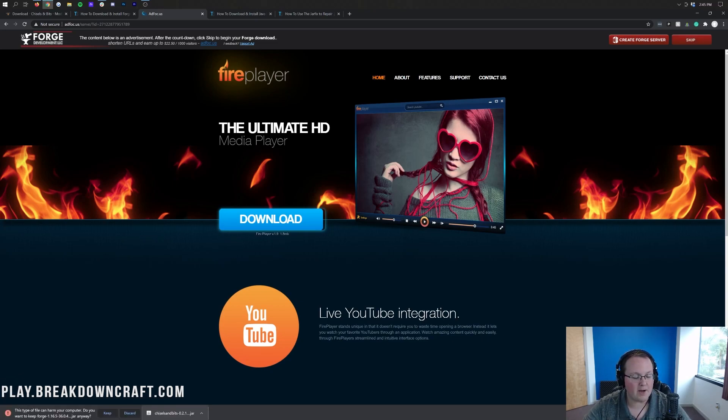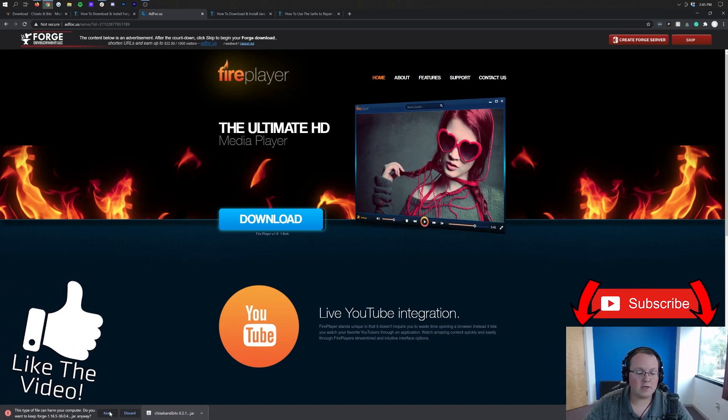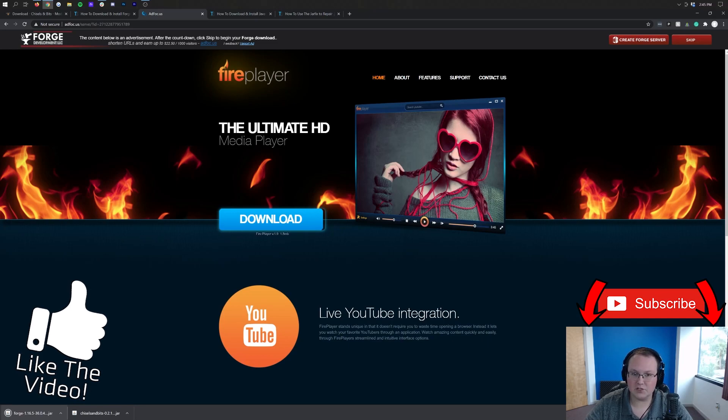Right, so there it is — Forge will download in the bottom left. As you can see, Forge-1.16.5 is in the title. It might be in the center of your screen on Mozilla Firefox. But you want to make sure that Forge 1.16.5 is mentioned on either Mozilla Firefox in the center of your screen or in the bottom left on Google Chrome. If it is, go ahead and click Keep on Chrome or Save on Firefox.